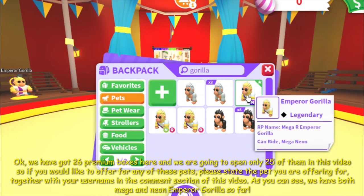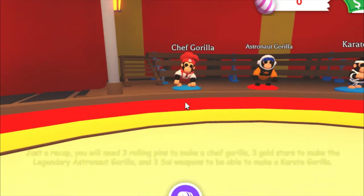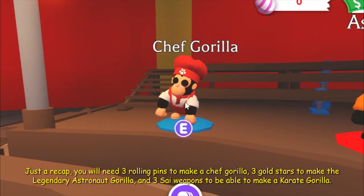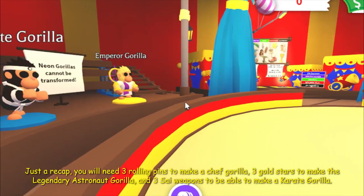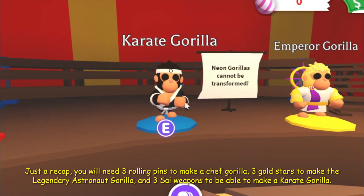As you can see we have both mega and young emperor gorilla so far. Just so you know, you will need 3 rolling pins to make a chef gorilla, 3 gold stars to make a legendary astronaut gorilla, and 3 side weapons to be able to make a karate gorilla.